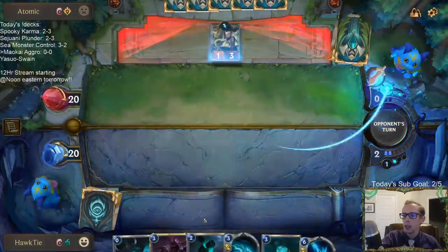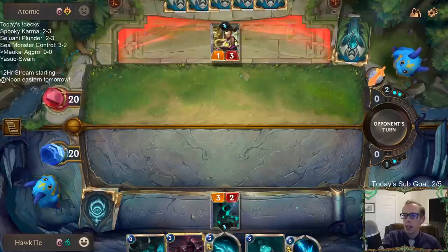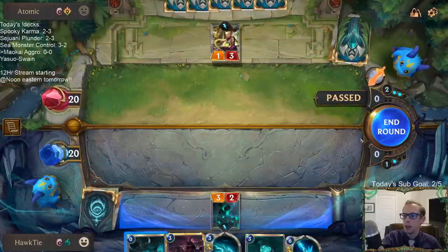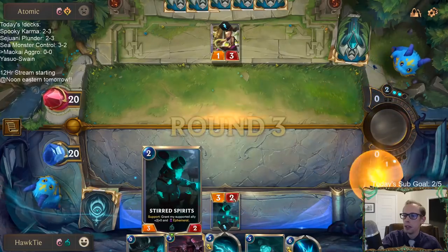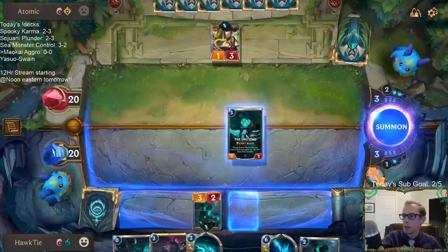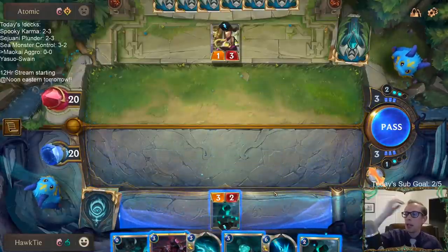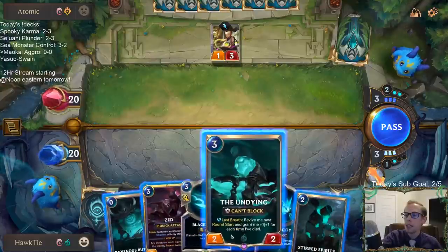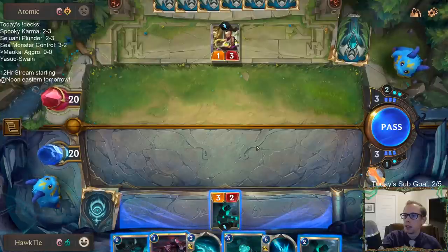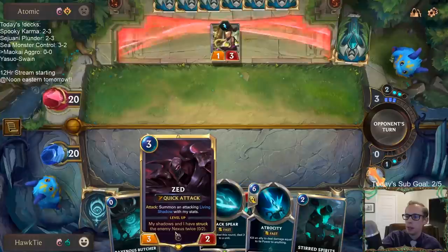We can do a nice little trick with Stirred Spirits and Zed — if we attack with Zed first and then Stirred Spirits supports him, Zed will make the Living Shadow, and the Living Shadow will be a 5/2 because it'll have that support buff. I think this is definitely the way we want to go. The problem with playing the Undying right now is if I play it and they Mystic Shot and kill my Stirred Spirits, the rest of my turn doesn't look so good.